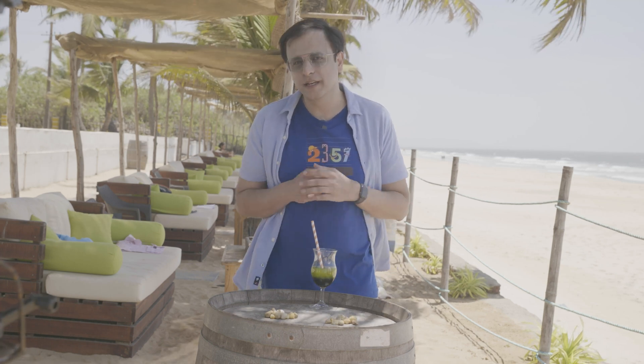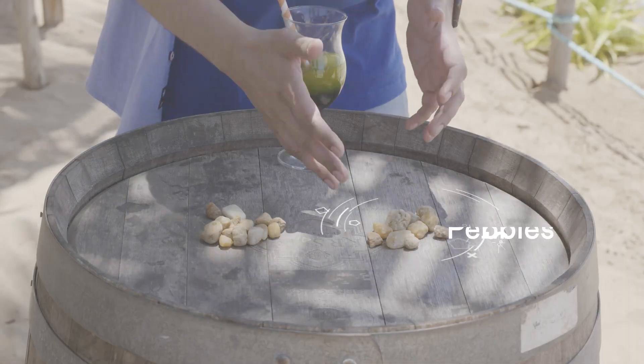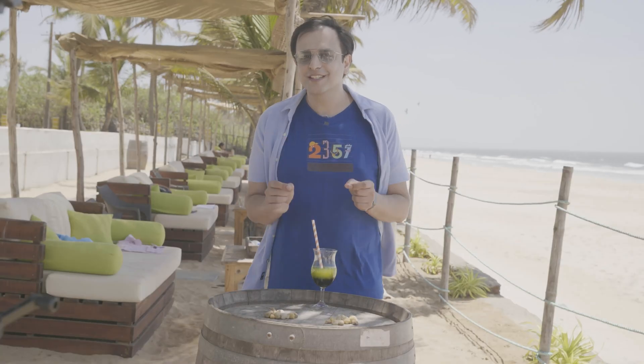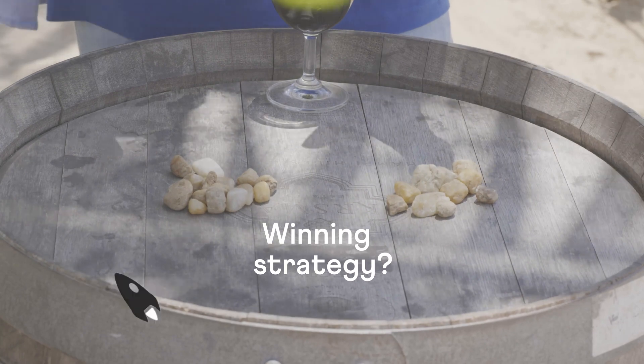Now here's a challenge for you. Let's say we started with two piles in the beginning instead of one, having 10 pebbles and 15 pebbles. The first player starts by splitting any of the two piles further, and similarly as before, both players continue to split piles turn by turn until there are no piles left to split. The player to make the last move wins. What will be your winning strategy in this case?